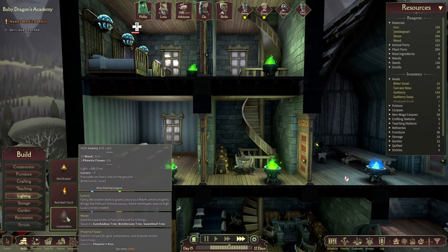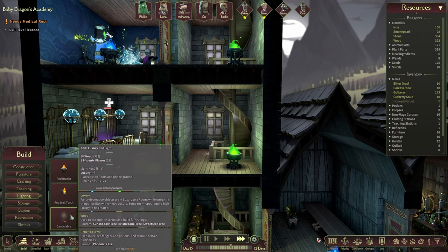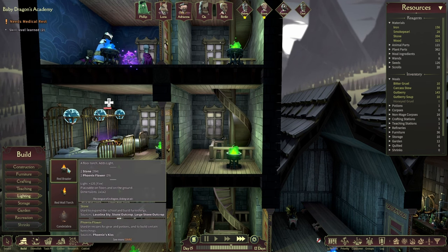Lighting a floor torch adds light and counts towards creating certain ritual rooms - okay, interesting. Let's leave you there. And candela - we got some candles as well. Luxury. What about these things - how much luxury do you give? Nothing.